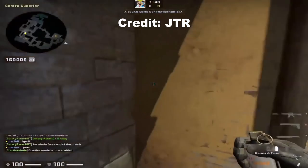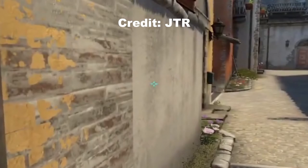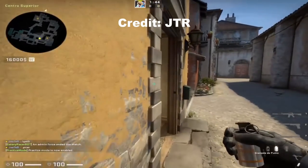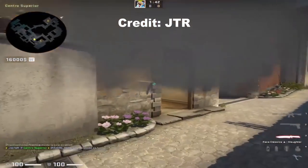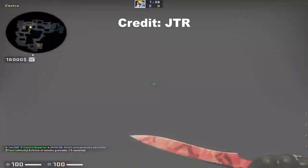JTR coach from Nycma Galaxy shows a mid one-way smoke. Get in front of the porch pillar, aim here, then without moving your mouse get in front of half wall, then underhand throw. The smoke gives you a one-way and punishes T's in boiler and T's that peak or push mid.